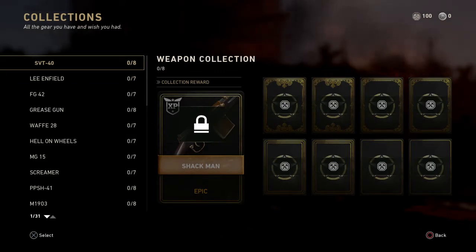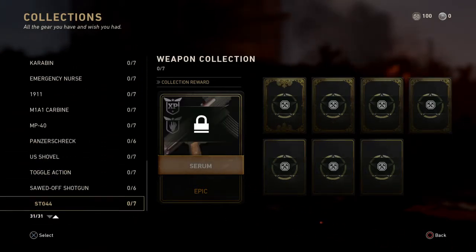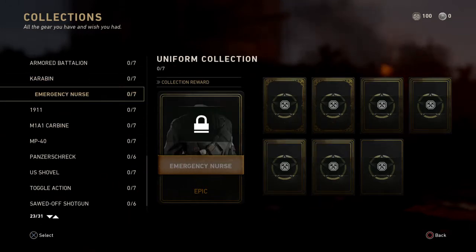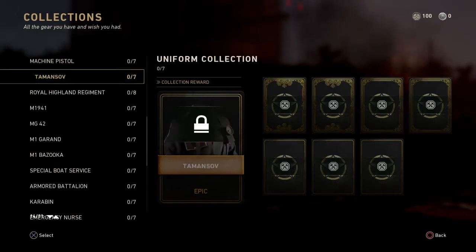I might make another video on contracts and explain them later. You've also got collections — it doesn't say 'weapon variants' but it basically is weapon variants. At the top it says all the gear you have and wish you had, so these are all the guns that you have. There are actually 31 different guns in the game, though some of these are actually uniforms as well, so not all of them are guns.